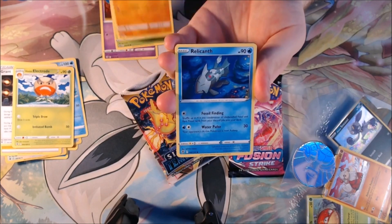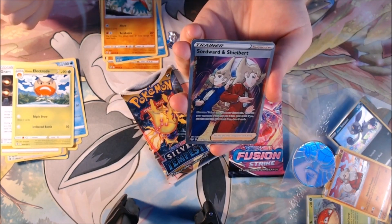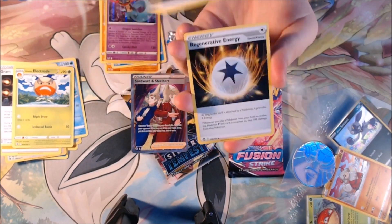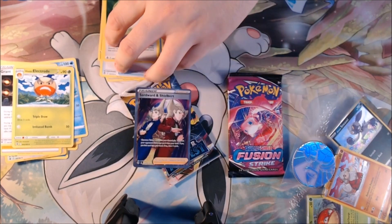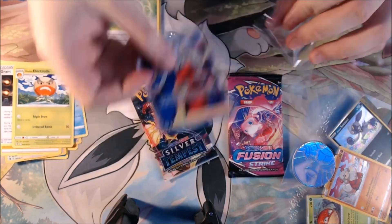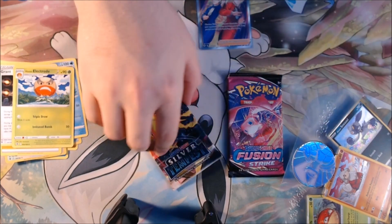Fungus, Sandygast, Relicanth, Hawlucha — oh, we got a Swordward and Shieldbert! That's pretty nice. Got a hit — I honestly wasn't expecting that. Maybe this tin can turn around. Let me just put that there for organization and get a quick little sleeve on it. Not that it really matters, because it's not going to hurt it too bad if it just sits there.